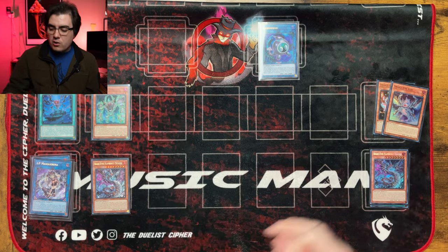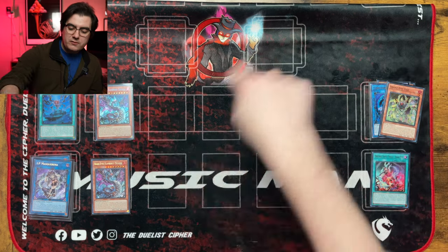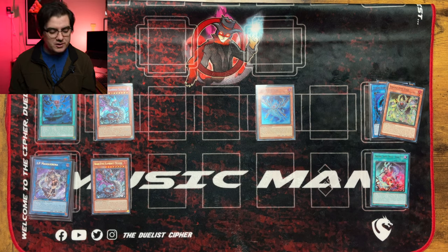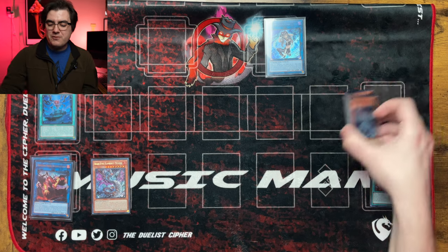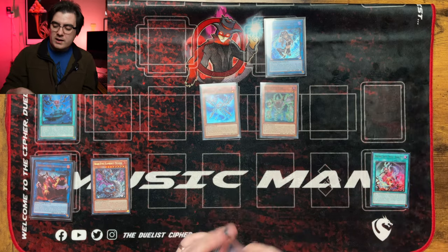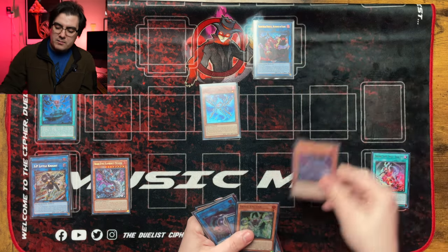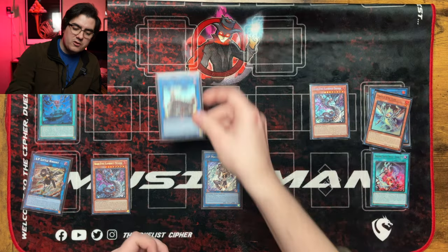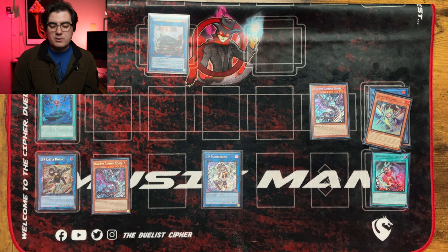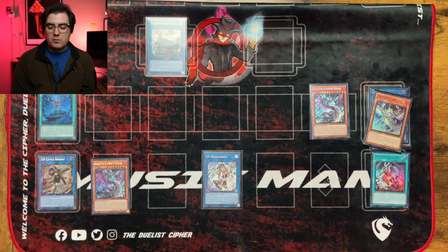Summon Snake Eye Oak, whose effect triggers to summon Snake Eye Ash. Then use Oak's effect to summon the second copy of Flamberge Dragon — again vulnerable to Ash Blossom if you have no extenders. Link these off into IP Mascarena; Flamberge's effect triggers to summon back two level one Fire monsters from the grave. This is why the card is so powerful. Link those off for Promethean Princess. Princess summons Flamberge Dragon, Flamberge places IP Mascarena into the spell and trap zone, and then link off the remaining monsters for Amble Whale.